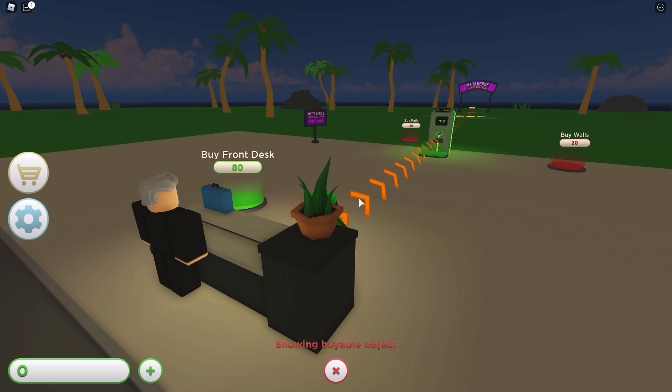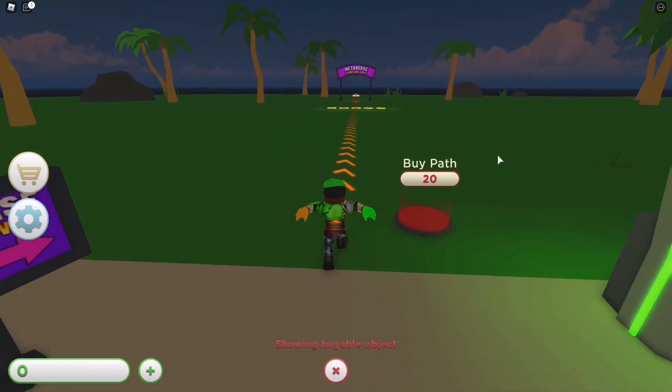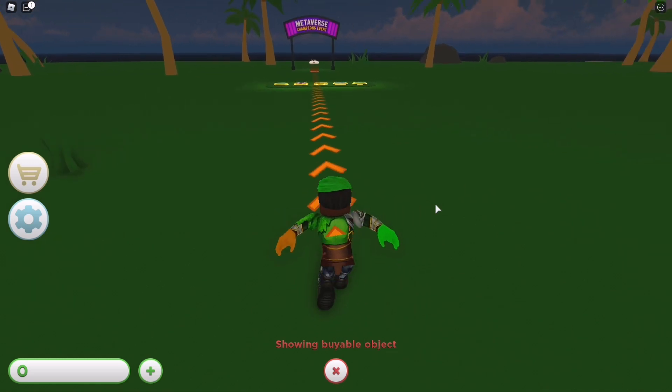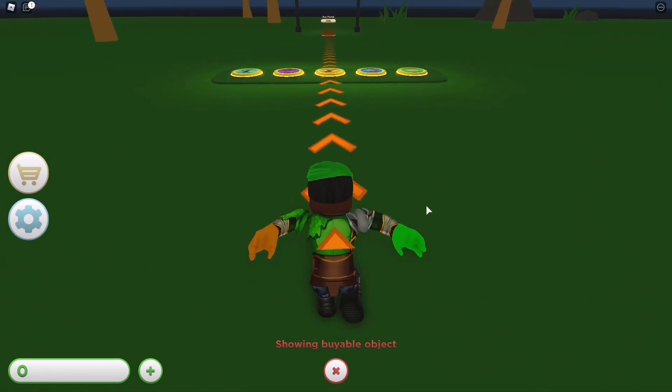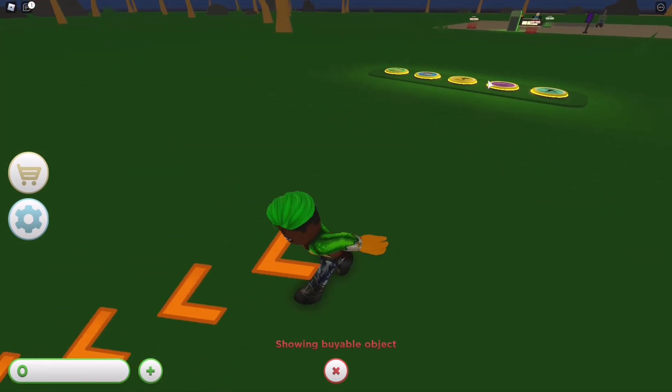You want to claim the tycoon, so you just want to buy a front desk for free. Then right over here it's going to point you with orange arrows — just step on that.